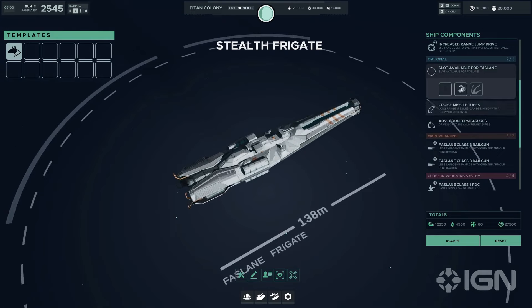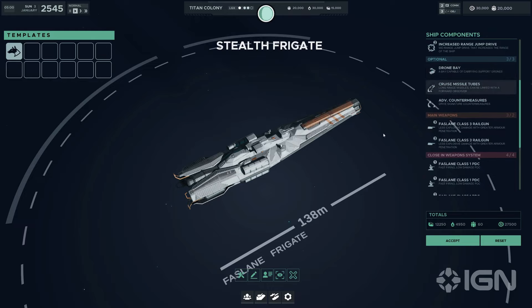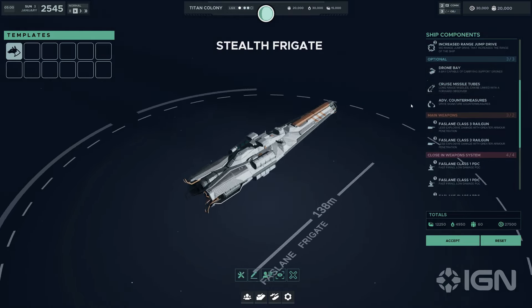In terms of main weapons and close-in weapon systems, the Fastlane class supports two main weapon slots capable of fitting class 3 size weaponry, including the versatile options of battle guns, railguns, and cannons, allowing for customization based on mission needs. Its four close-in weapon slots ensure the Fastlane can defend itself against enemy fighters and missiles, maintaining its presence on the battlefield as a silent but deadly force.